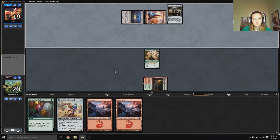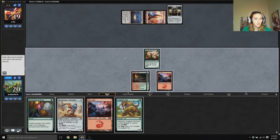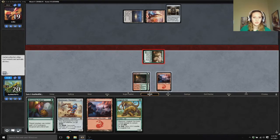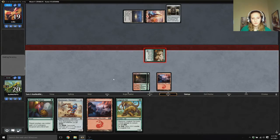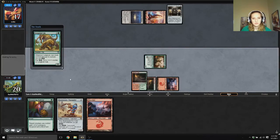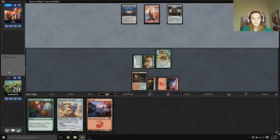I wonder what I'm playing against. These are all very good questions. Longtusk Cub — keep up Blossoming Defense, that seems like a good plan, but I think I'll swing in with Servant. Add a green, add a red, play out Longtusk Cub and pass the turn. We've got Blossoming Defense for backup.